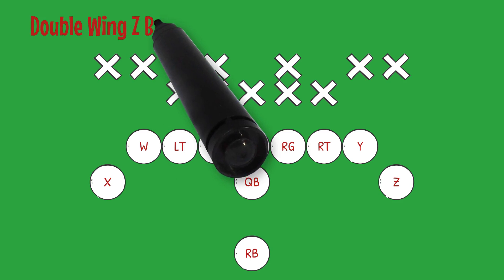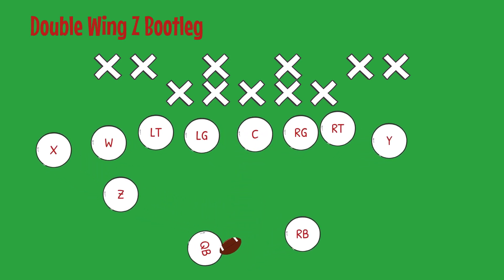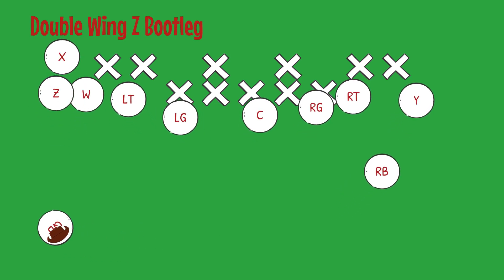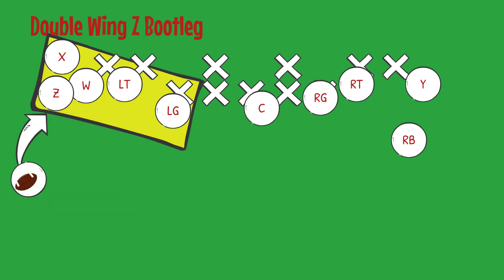Lastly, we have the Double Wing Z Bootleg. The movements are the same — consistency. Double Wing formation: our Z receiver is our motion man and the ball carrier this time will be the quarterback on the bootleg. With five blockers up front, the quarterback will look to gain some easy yards by using the wall of players in front of him. The bootleg runs give the offense the most blockers, but also take the longest to develop.